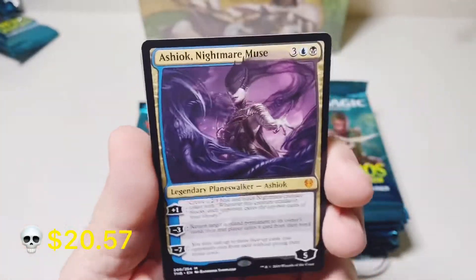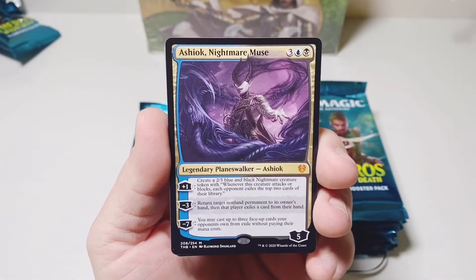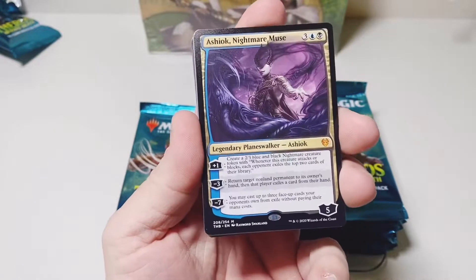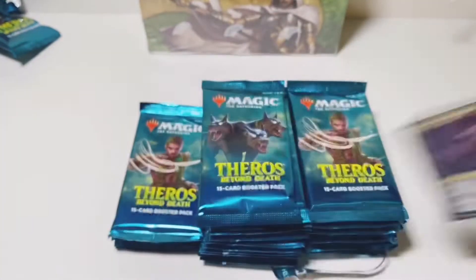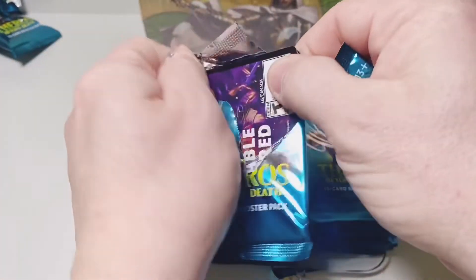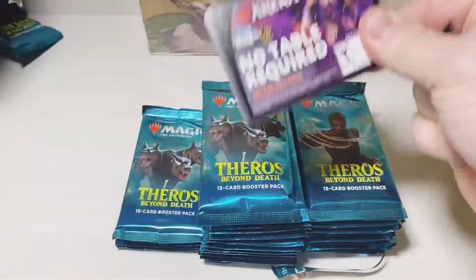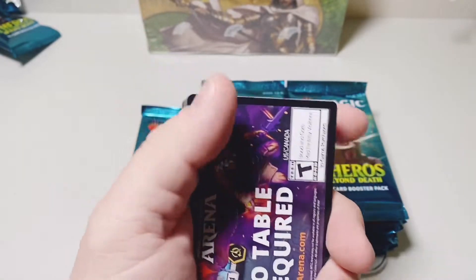Oh there we go — talking about a card that's went up in value: Ashiok Nightmare's Muse. So far I think this one may be the most expensive, or close to it, in the set as far as regular art goes. We hit the Showcase Extended Art Ashiok in our last video, so it's nice to see him, her, it show up.